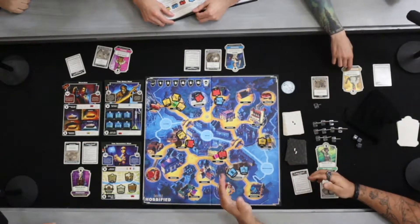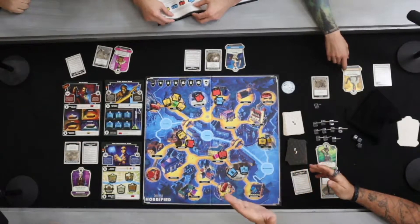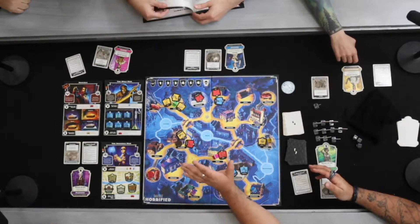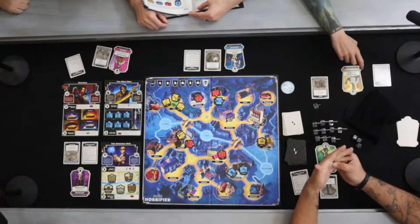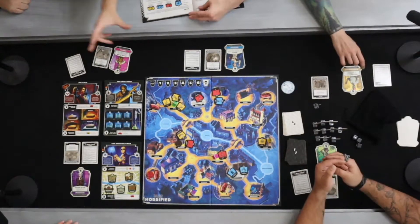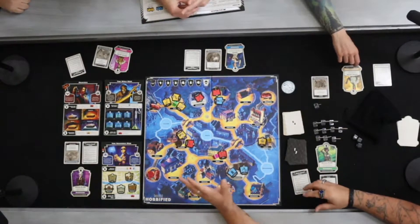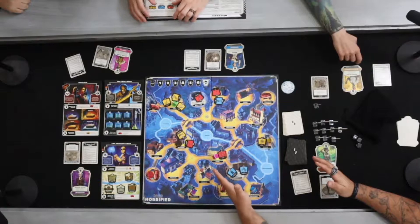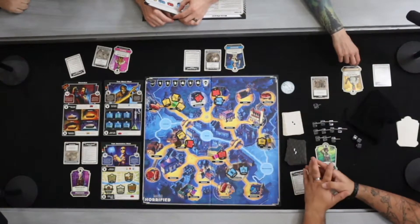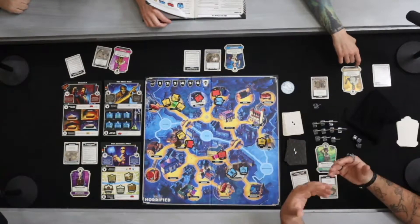For the Wolfman, we need to create ingredients for the cure. In order to do so, we need to provide a blue item that matches the number on the Wolfman's board. We need to create those at the laboratory. Once we are able to provide the antidote, we need to be on the same location as the Wolfman to then cleanse him.